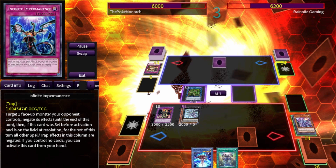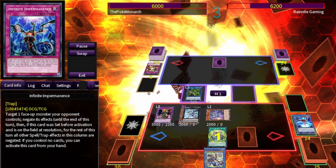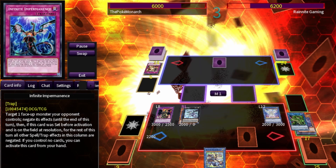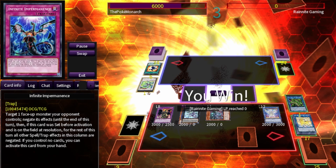He has two sets and uses Dogmatica Punishment to get rid of our Herald of Ultimateness. We summon out the other Mu Beta Fafnir, go into Alpha, summon out Ultimateness, go into Unicorn, then Access Code Talker. We have more than game on board. He gets rid of our Access Code Talker, but we still have game.